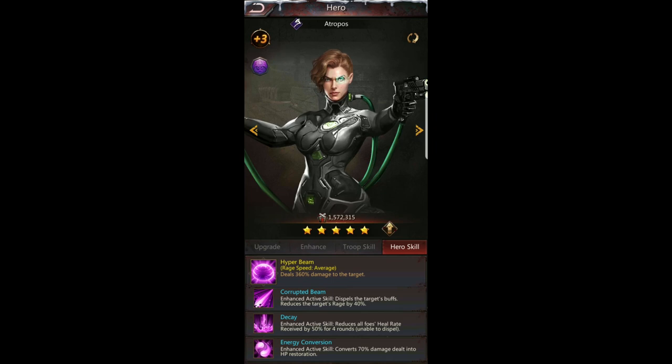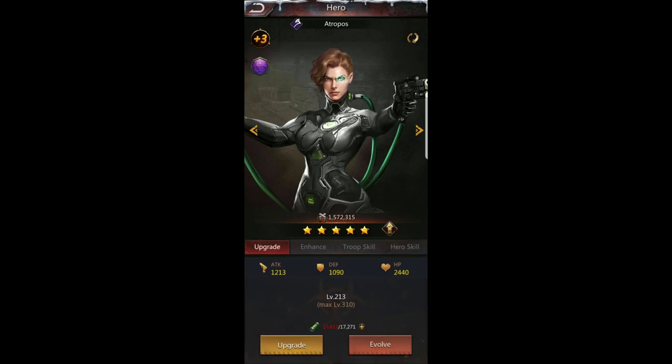She heals when she hits and converts 70% of damage dealt into hit point restoration, making her super tanky. She has high hit points, high attack, and medium defense. She's a really interesting hero to play around with. You can get her with the global ace commander epic hero cards — you can pick either Obsidian or Atropos.